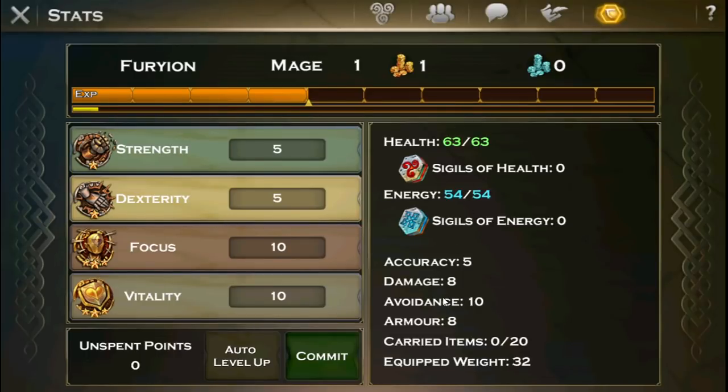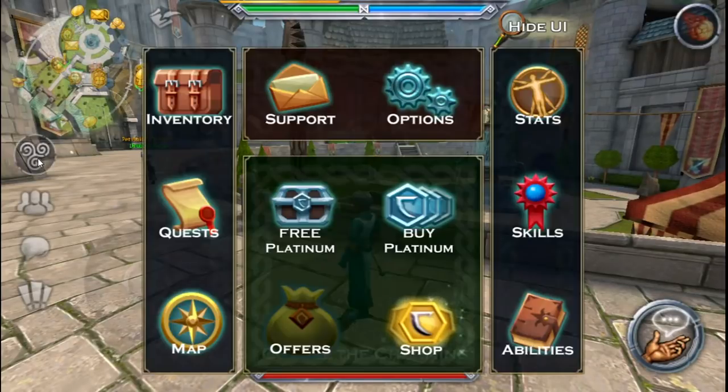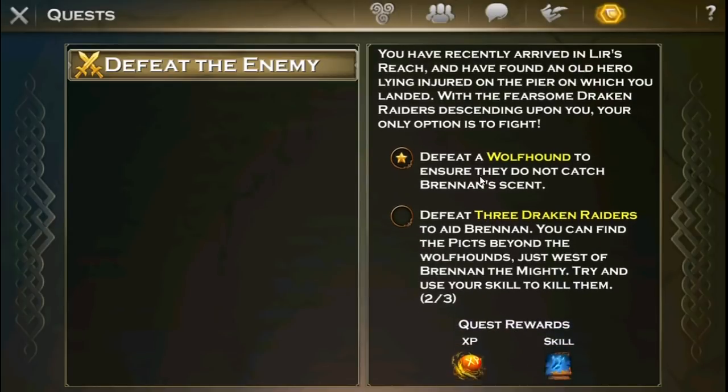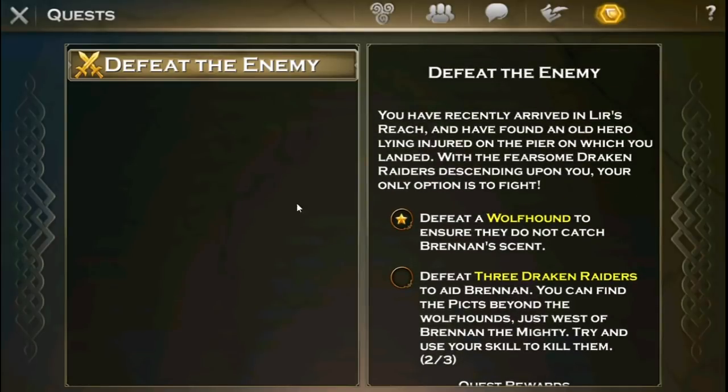Avoidance is new instead of attack and defense. As somebody who's played since 2011, I am never going to get used to that — there's just no way. I'm not going to get used to that either, and everything's in caps lock — the game is screaming at me. Like come on, lowercase is nice sometimes.